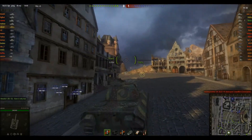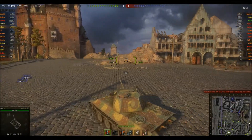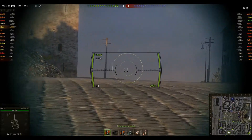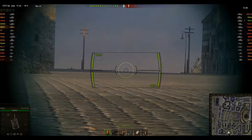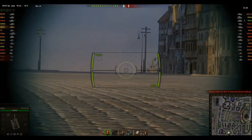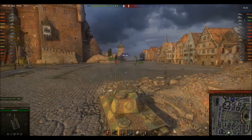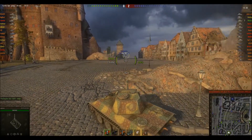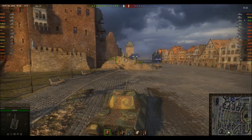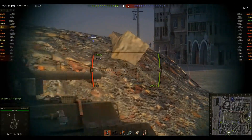Now we're getting into the battle, so I'm going to zoom into my regular cam. Here I'm putting the gun depression to work — looking over the ridge, I can still shoot pretty well. Let's see if anything comes up the hill. Here's our first target: a Wolverine. Wolverine doesn't have a lot of armor, but at its own tier it's extremely good because of how sloped it is — you actually bounce quite a lot of shots. Unfortunately, I missed a shot.